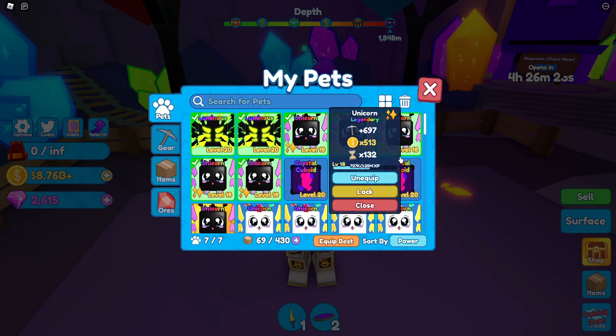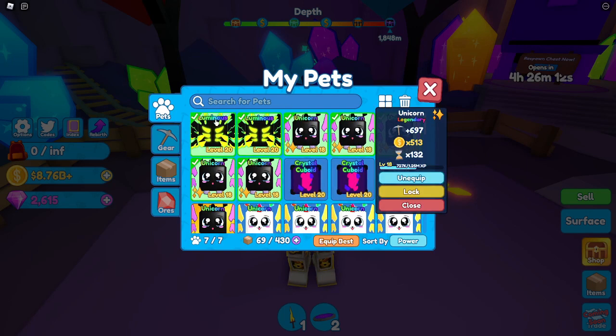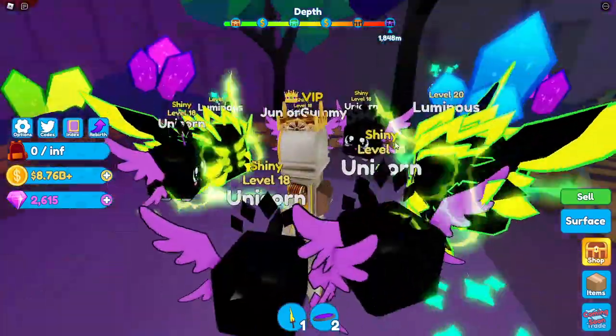Here's the shiny, which is not Level 20 yet — it's Level 18, two more levels to go — with 697 strength, 513x coins, and 132x speed. This gives a much higher speed boost than the others, but the other pets are still obviously better overall.